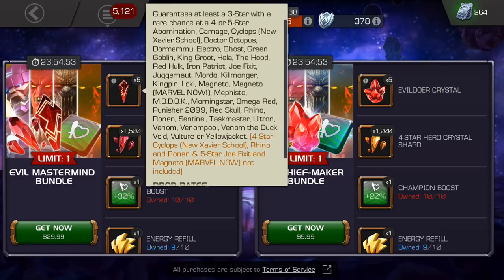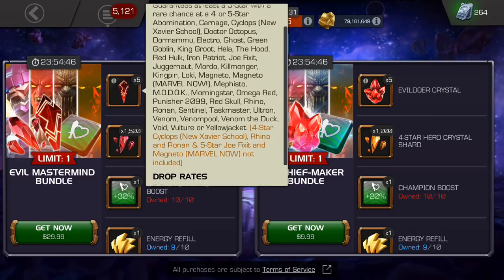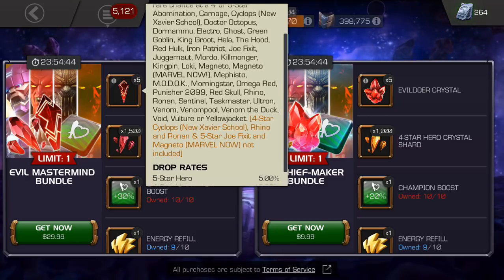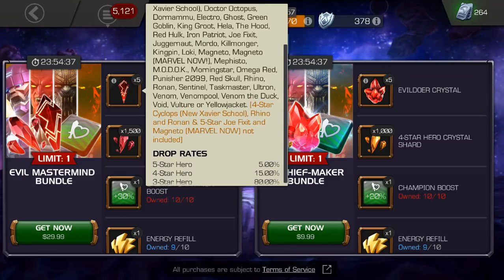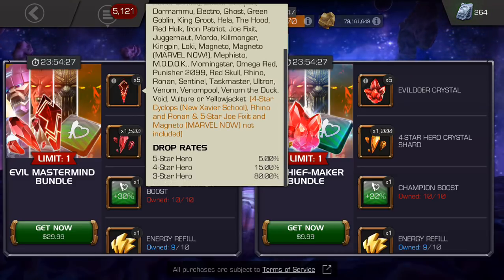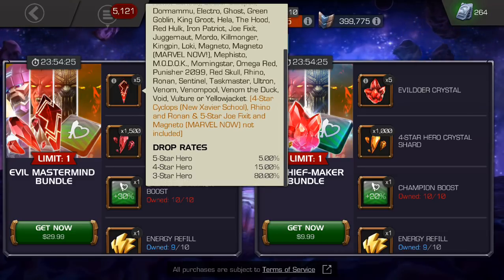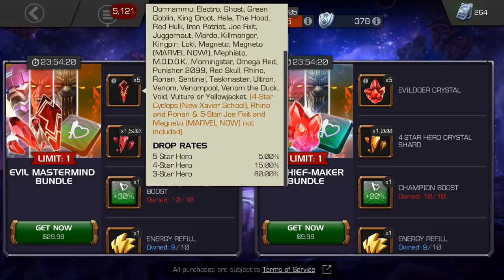Dormammu: solid for both attack and defense. Electro: fine. Ghost: amazing. Green Goblin: fine. King Groot: terrible for attack, great for defense. Hela: fine. Hood: underrated. Red Hulk: great. Iron Patriot: trash. Joe Fixit: we discussed. Juggernaut, especially unawakened: trash. Mordo: trash. Killmonger: very, very good. Kingpin: eh. Loki: I'm a huge fan, underrated. Magneto: trash. Magneto Marvel Now: trash. Mephisto: solid. MODOK: solid. Morningstar: really good. Omega Red: amazing. Punisher 2099: eh.